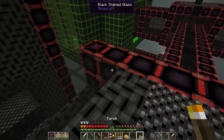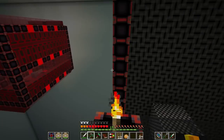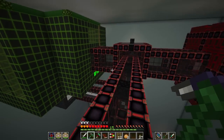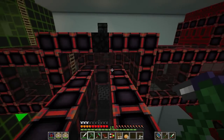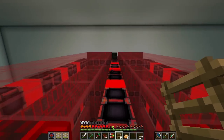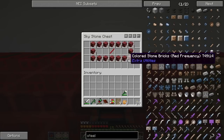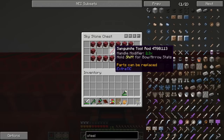We finished that Kaliestus quest, the white one, but now we need one of each color. We're looking at two in here — there's green and red. I'm going to go on top of the red one now. There's a stone chest with 64 colored stone bricks and a sagunite tool rod.